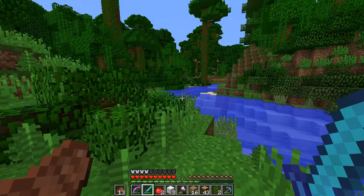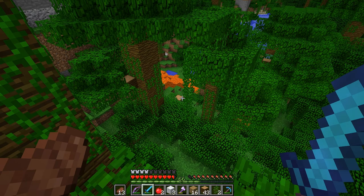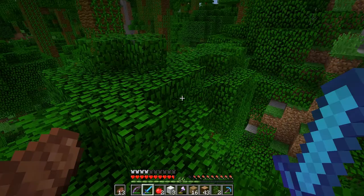We've got some wood now. We found the place we're staying, we've got wood, so let's head back there and start building. There is a lava stream — that's kind of cool. I don't really know what we'd use it for, but I guess it looks alright. It's turning into night again.